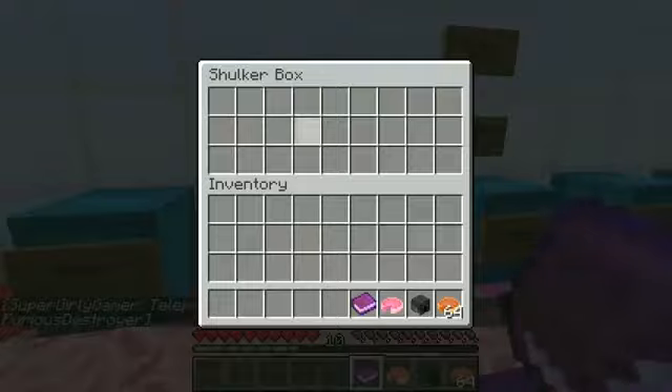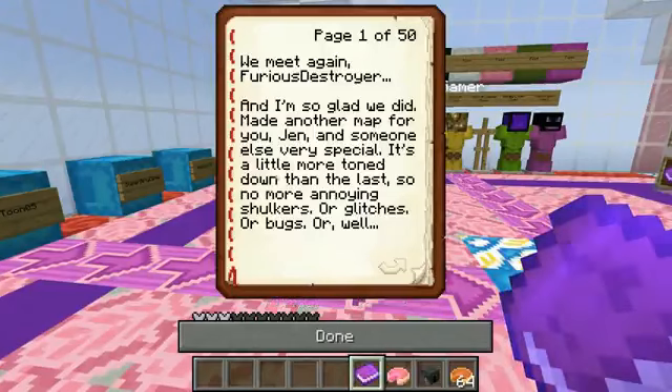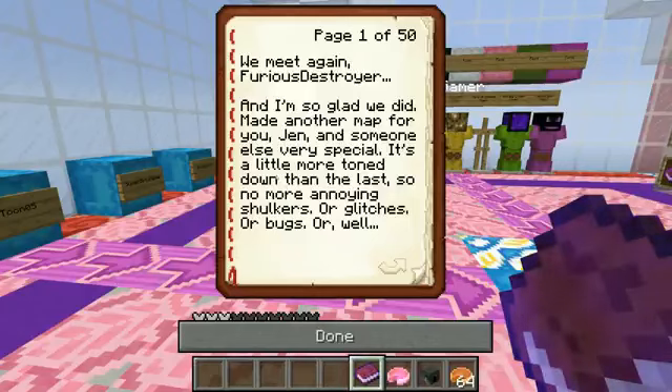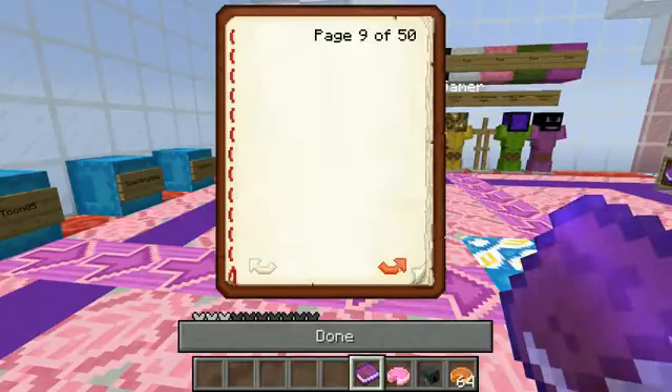So we both got a book. I'm going to read the book. It's 50 pages long. All right, we meet again Furious Destroyer. I'm so glad we made another map for you, Jen, and someone else very special. It's a little more toned down than the last, so no more annoying shulkers or glitches or bugs. But as always, I hope you enjoy. I just wanted to say you guys are my number one favorite YouTubers and your videos lift my spirits when I'm down. Thanks bro. And thank you for making this 50 pages long for me to have to check.